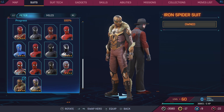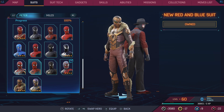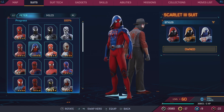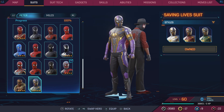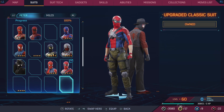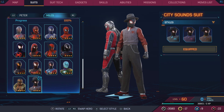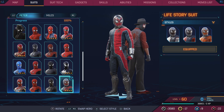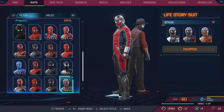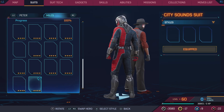Top 5 worst Peter suits. Number 5 is a suit I didn't really like — I'll put the Amazing suit there. Number 4 is the Upgraded Classic suit. Number 3 is the Scarlet 3 suit. Number 2 is the Secret Wars Civil War suit — put some sleeves on this outfit, please. And number 1, easily, is the Life Story suit. This suit is terrible. I don't care who designed it — I don't care what the origin story is. It's a bad suit.